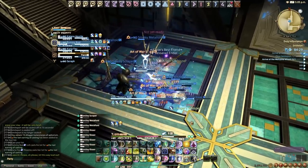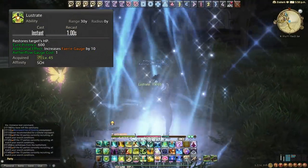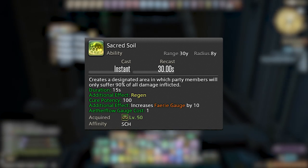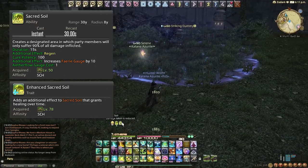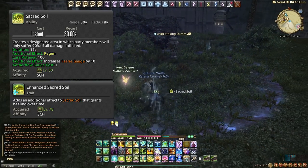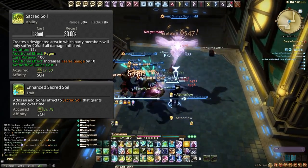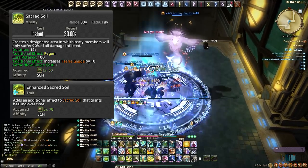First Aetherflow ability: Lustrate is a single target OGCD heal — use it on the tank when they're low or on someone who took unexpected damage. Sacred Soil is on a 30 second cooldown; it creates a bubble where anyone inside takes 10% less damage. At level 78 it also adds a regen effect equivalent to a single Lustrate's potency but for everyone inside the bubble — highly effective and very Aetherflow efficient.